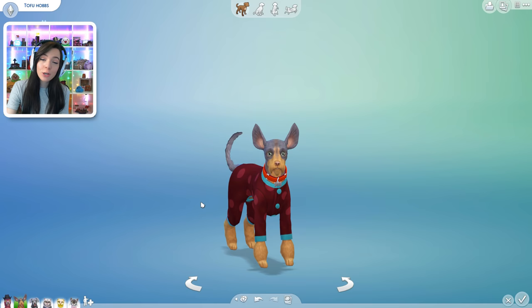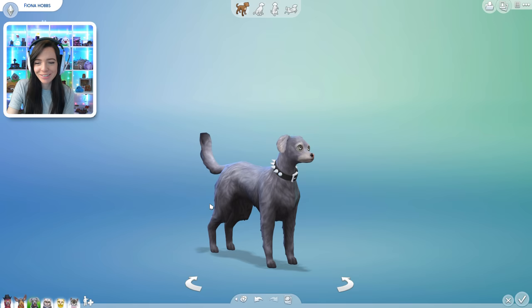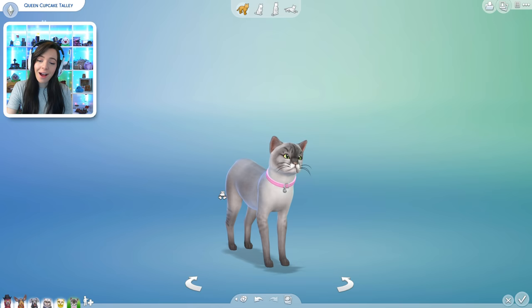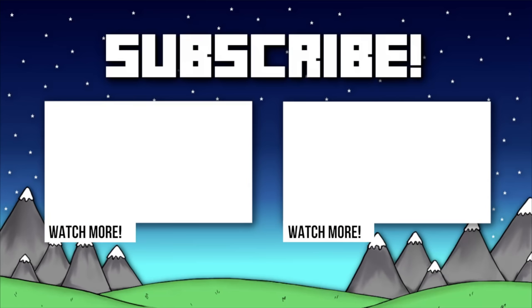So to recap everything: this is the father dog Rusty Hobbs, and this is the mother Tofu Hobbs, and this is their daughter Fiona Hobbs — and thankfully she looks much better because I made her a normal color. Then we have the mom cat Fiona Tally and the dad cat Doki Tally, and together they have their cute little daughter Queen Cupcake Tally. I think she is adorable — she is definitely my favorite out of all the animals we did today. Let me know in the comments which animal is your favorite. That's gonna be it for today's video — if you liked it, give this video a big thumbs up, subscribe if you're new, and I'll see you next time. Bye!